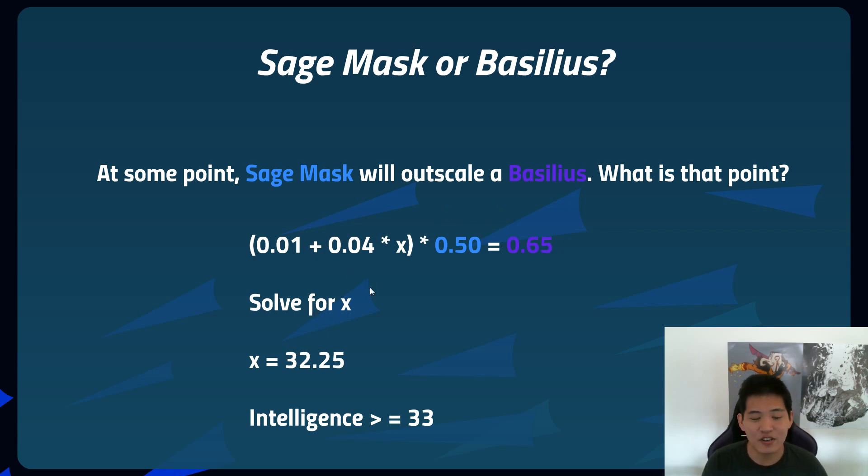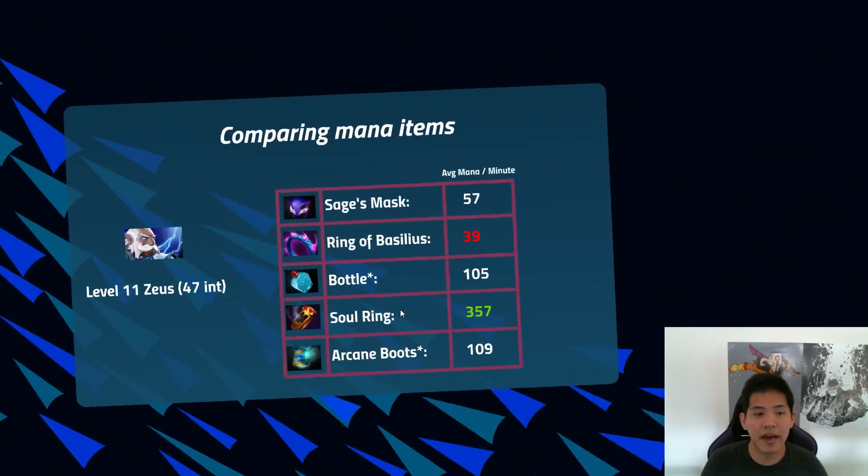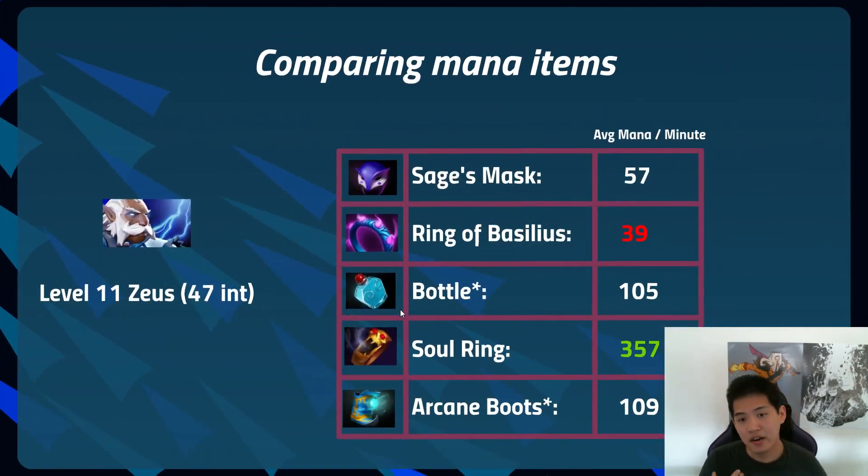The algebra gives x = 32.25, which means if your intelligence is greater than or equal to 33 — not very high, considering a strength hero like LC already had that at level 7 — Sage's Mask will outscale Basilius. So we can compare Sage's Mask and Basilius against the other mana regeneration items to see which is best.